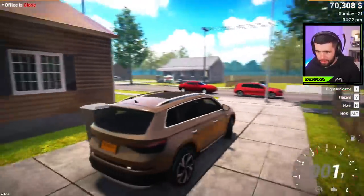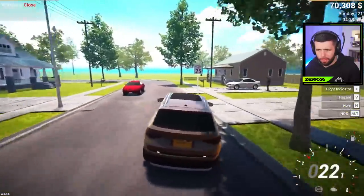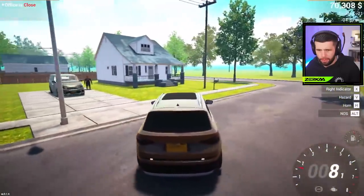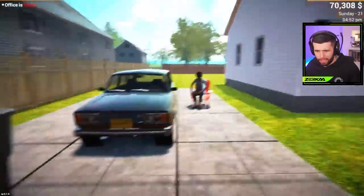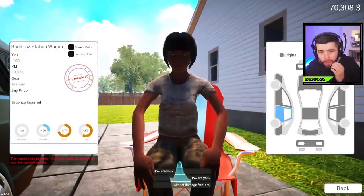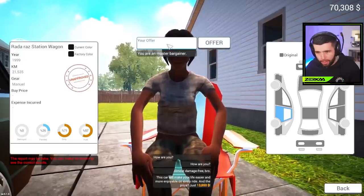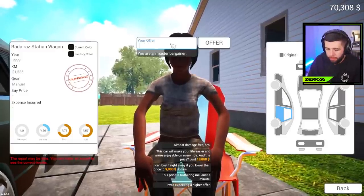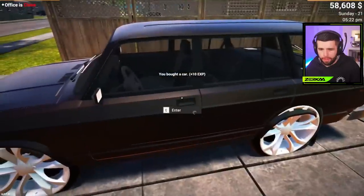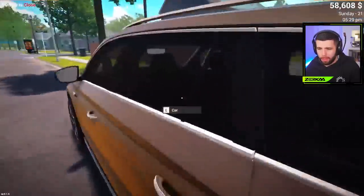The driving feels a little bit different - maybe the game's updated a little bit. What are you saying, how much for your whip? It's got a lot of rims, 21,000 miles, a Rada station wagon, almost damage free, want 13 grand for it. Well, I think I'm a bad bargainer so I'll say 9,000 - which is way under. A higher offer I think, like 10 under is fine. 11.7 - yeah, might work. So what we do is select the car and send it to the tow truck. We get four cars.